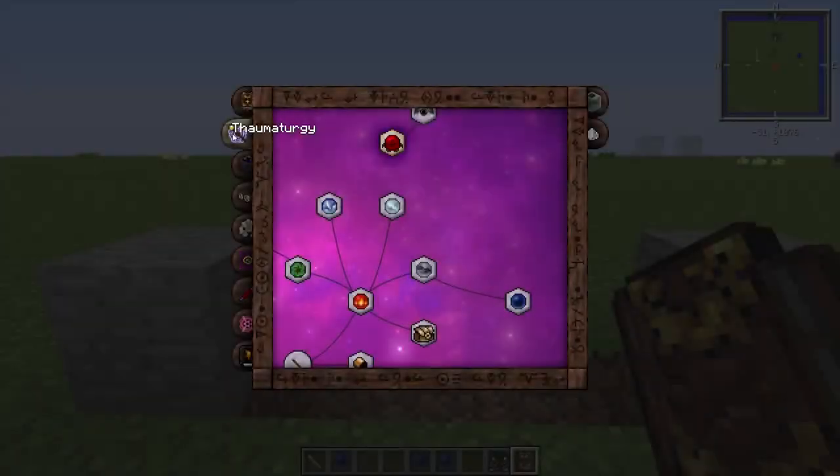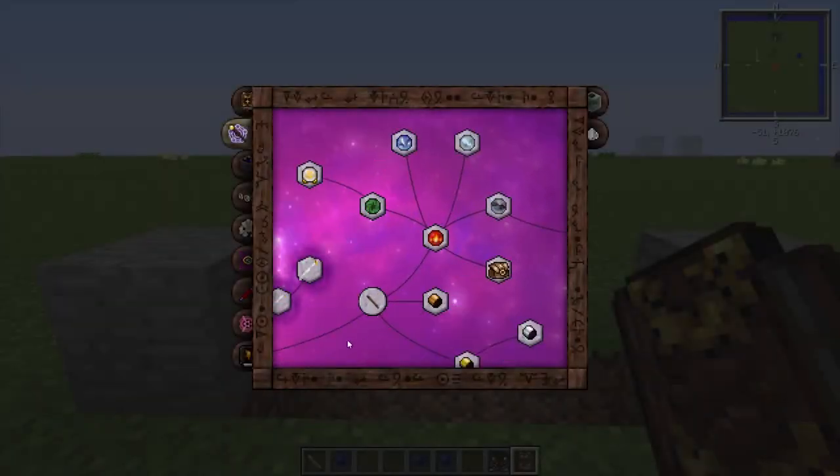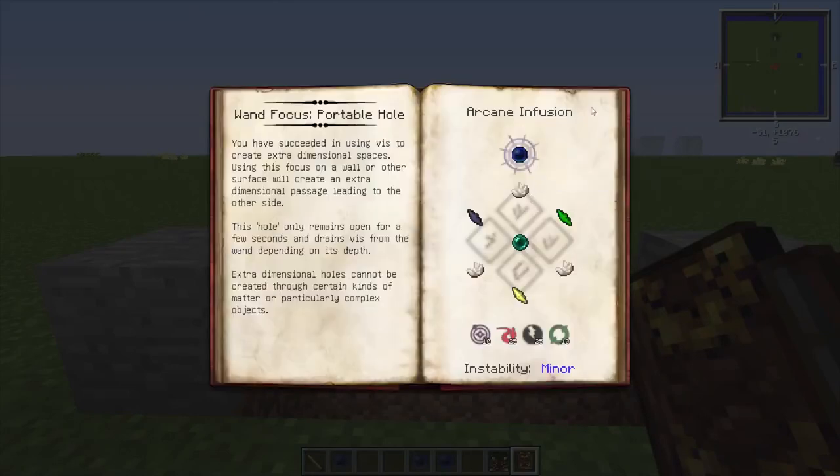Today I'm going to show you the portable hole. You can find the recipe in the Thaumonomicon under Thaumaturgy to the right. This is the recipe.